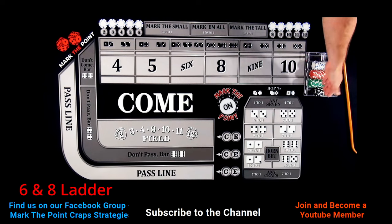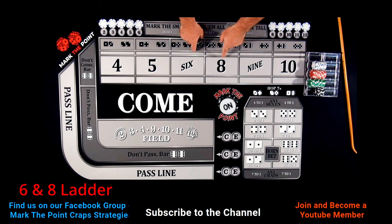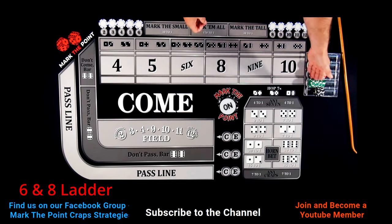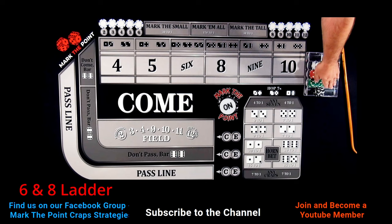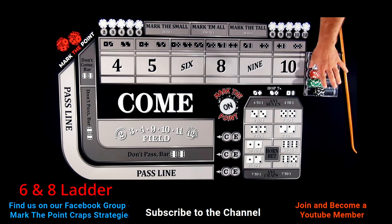We're going to be starting off with a $1,500 bankroll, starting at $30. You never really know how high these could get before you start pulling money out. There could be a situation where you have $100 bets out here and you want to make sure you're covered just in case. We'll see if we have to use all $1,500 or not.